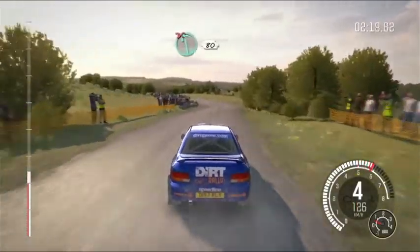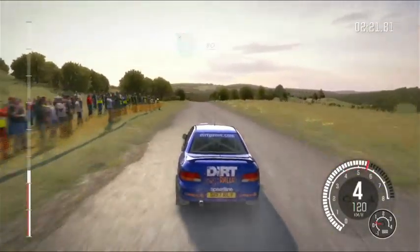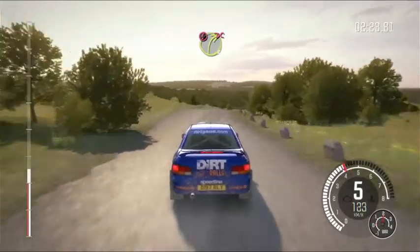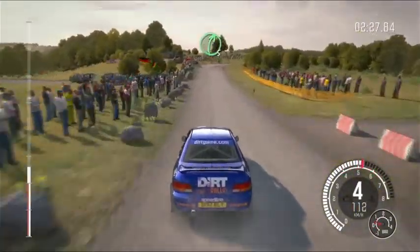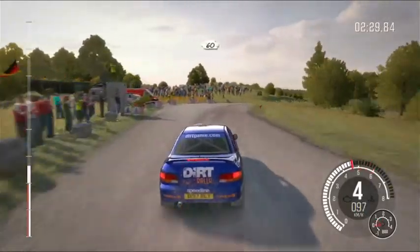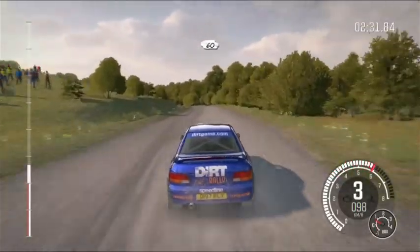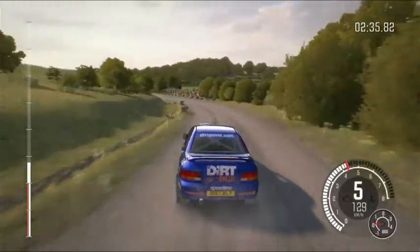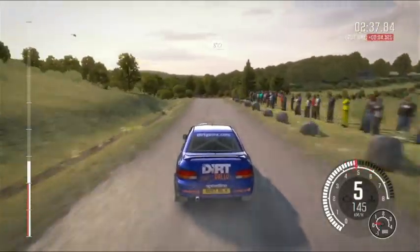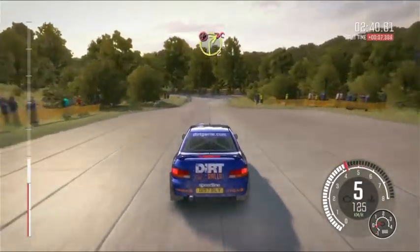Left 6, don't cut. 80 crest. Caution right 3, don't cut, keep mid, rocks outside. 100 through dip, past junction. Turn right 5, cut. 60. Left 6 continues 150, crest. 150 crest. 80 past laybys. Caution turn right 2, don't cut.